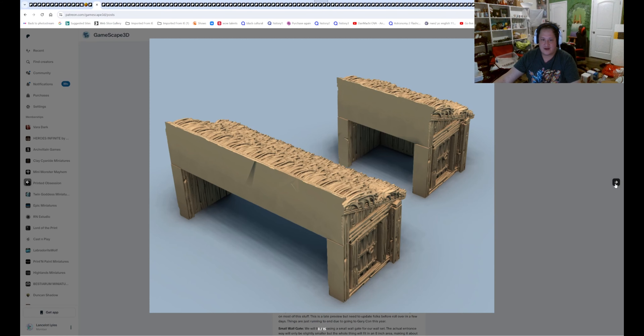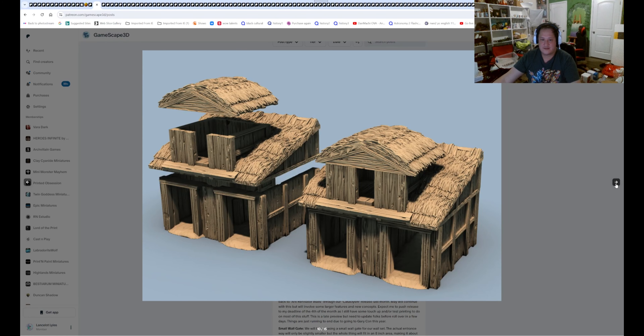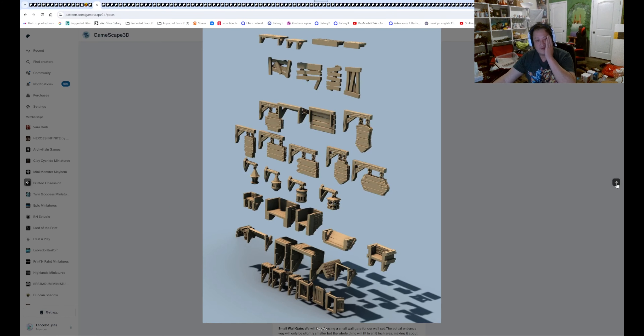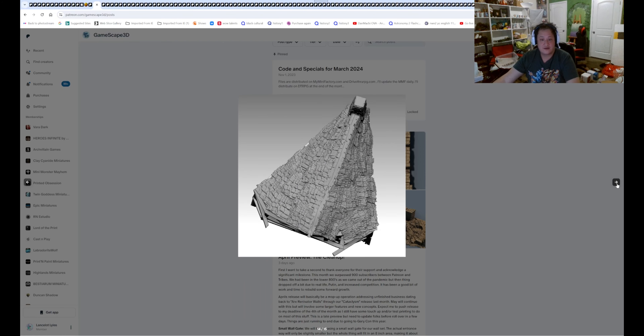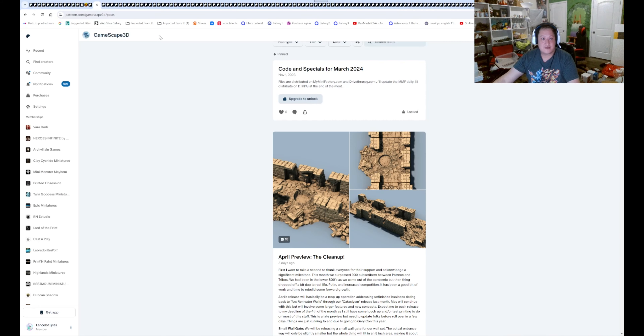You got some little bit of those houses on the sides, some little stuff for the houses, a fort, roof of the fort, and some ruined houses. So yeah, that's Gamescape.